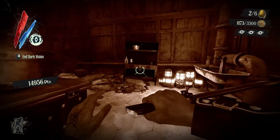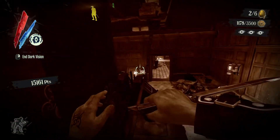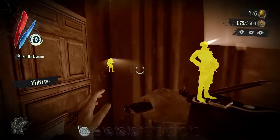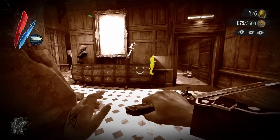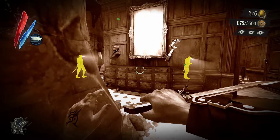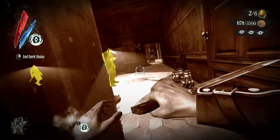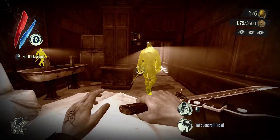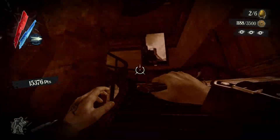Pick up this health elixir here and this coin. Don't move forward yet — teleport up here and wait for the guard to finish smoking so you can pickpocket his pouch, which should be worth about 10 coins. Now you can just pickpocket him, and this should complete this section. You should now be able to continue upward.